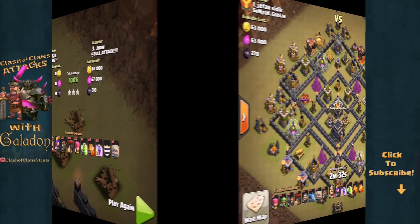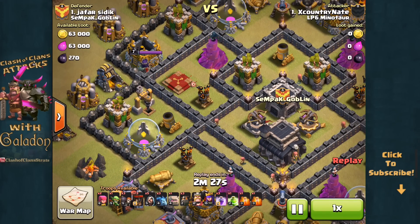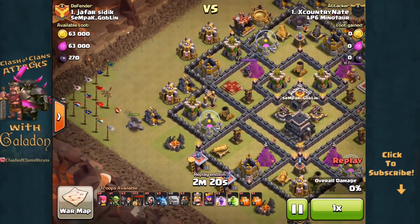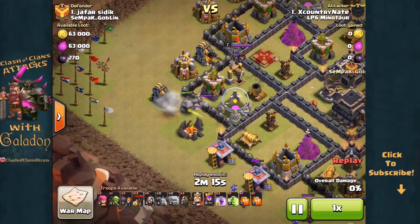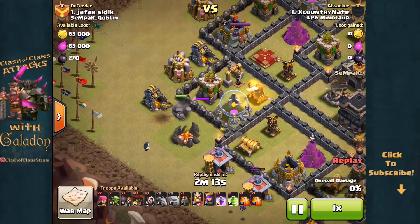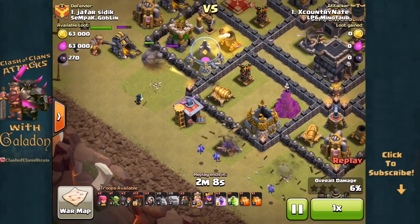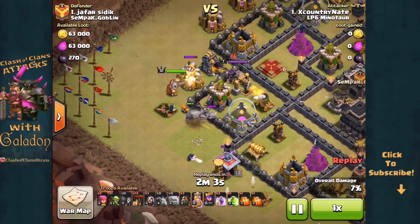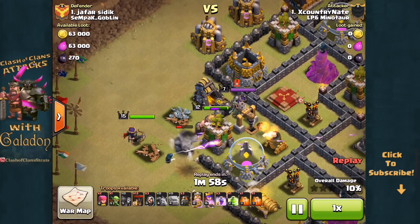We've seen GoLaLoon with three Golems and with two Golems, and now back to LP6 Minotaur for a GoLaLoon raid with just one Golem. This is number one facing number one in the clan war. Maybe it was the lack of higher-level heroes or the lower-level defenses, but Nate decided he didn't need a clan castle — he'll go in with just one Golem. Two of the four air defenses are way out on the left, so Nate knows if he can funnel troops into that one enclosure, his Archer Queen alone should be able to take out both of those air defenses.